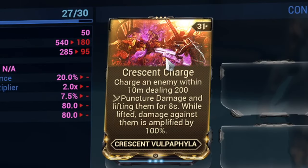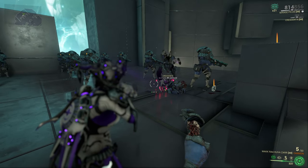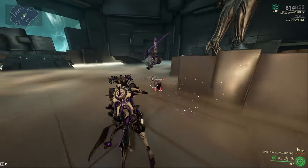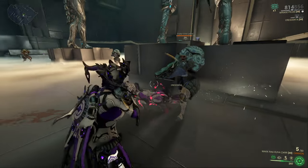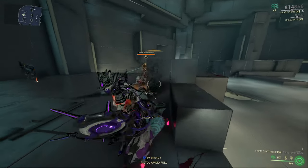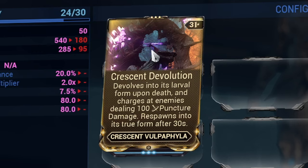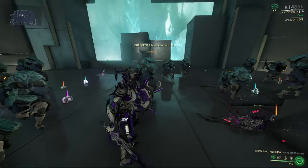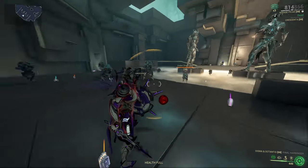The Crescent Wulpaphyla comes with Crescent Charge, which makes it charge and attack enemies within 10 meters. The enemy is lifted for 4 seconds and also takes 100% more damage while lifted, so if you love lifted status use this Wulpaphyla. The second mod is Crescent Devolution, which turns your Crescent Wulpaphyla into a larva when it dies. The larva lasts 30 seconds and then revives. While in larva form it occasionally launches at enemies dealing small puncture damage - not the best but better than nothing.